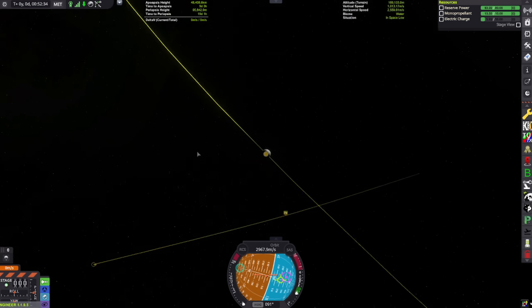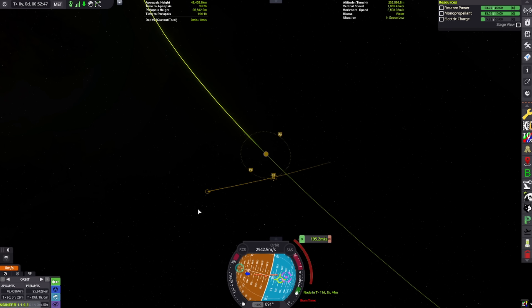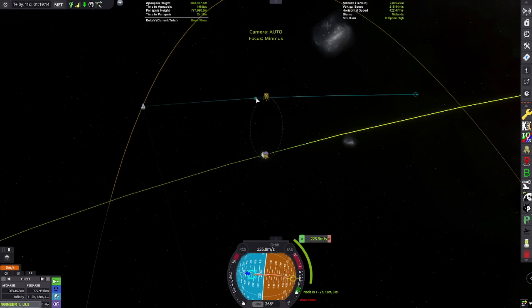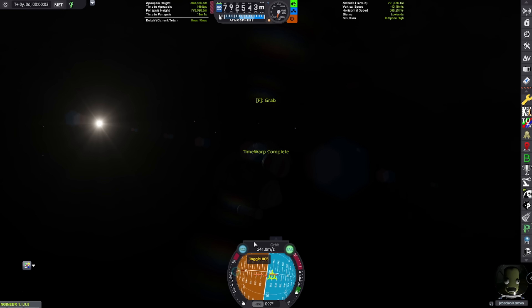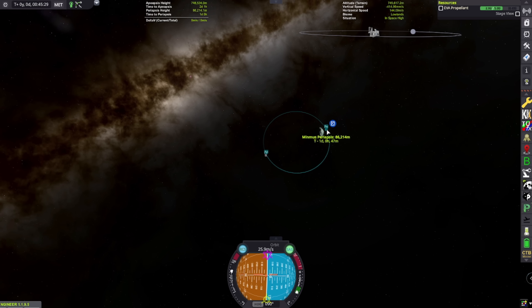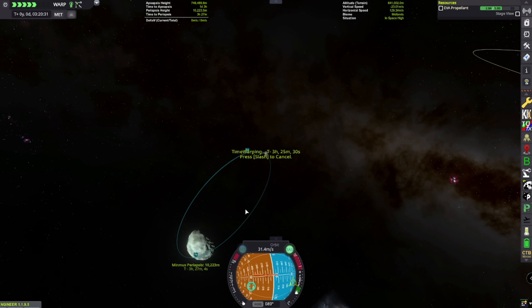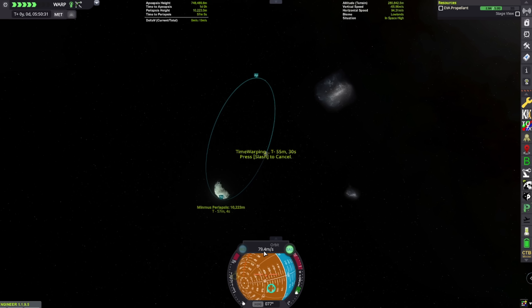We have a Minmus encounter! How much is it to slow down — a few hundred meters a second? 200. Can I land with just a jetpack? I'll have Jeb get out and burn retrograde with his jetpack. We're basically at our periapsis — burn retrograde. Now we're in Minmus orbit. I'm just going to slow down more. Jeb is now in orbit around Minmus. How fast are we going at periapsis? If we're going under 200 meters a second, I think we can land just using the jetpack. It's not looking good — it's speeding up pretty fast.